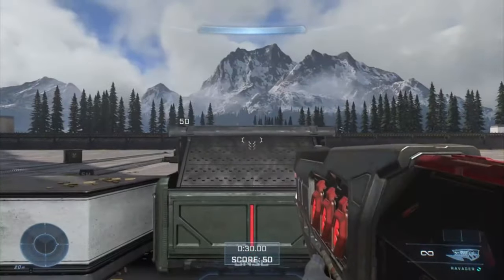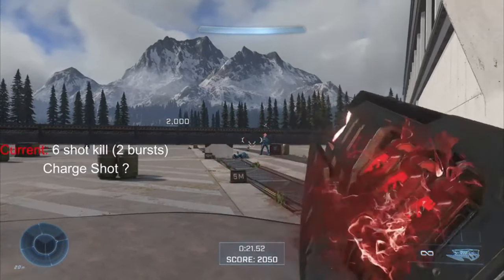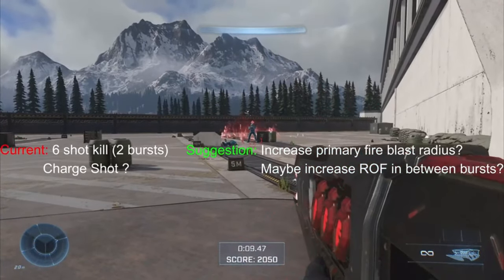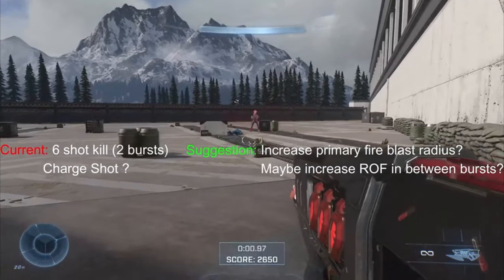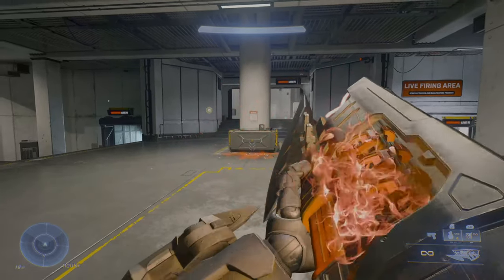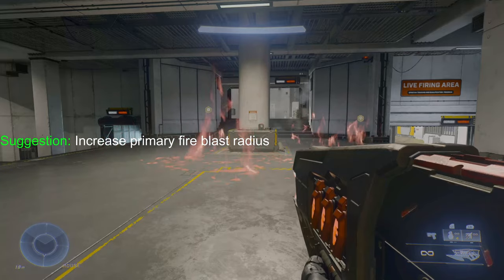Next is the Ravager. I thought this thing looked terrible when it was first revealed — just a giant rectangle on screen — but 343 did a good job adding more detail and colors, so it looks fine now. Here are the stats and my suggestion. I'm assuming this is pretty much supposed to be a Banished grenade launcher, so a power weapon. It could use a blast radius increase on primary fire, and maybe a rate of fire increase — I'm not sure about that one, but definitely the first. Now some quick thoughts: I don't agree with my second suggestion anymore, but I still agree with the first one. The Ravager could use a slight blast radius buff. I'd also like to mention that the charge shot actually worked in the second flight, and I think the charge shot is fine the way it is.